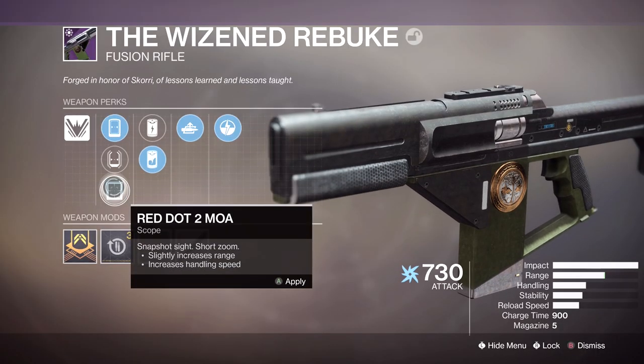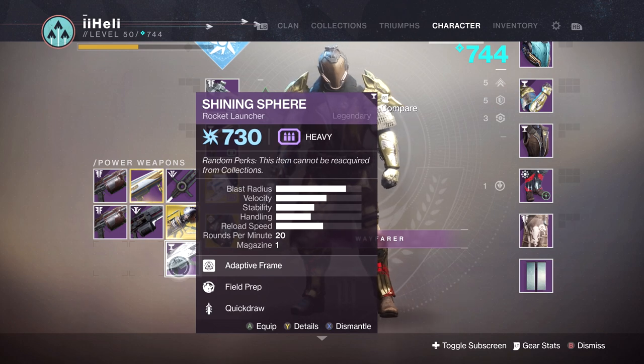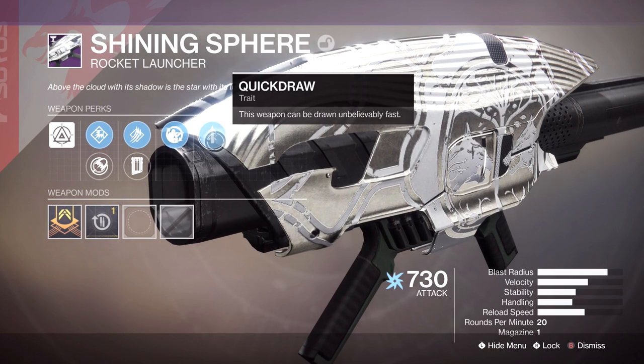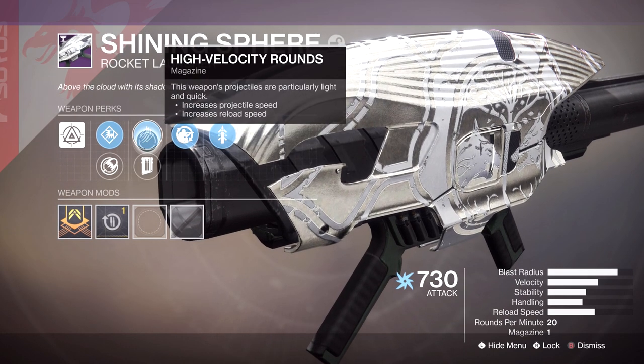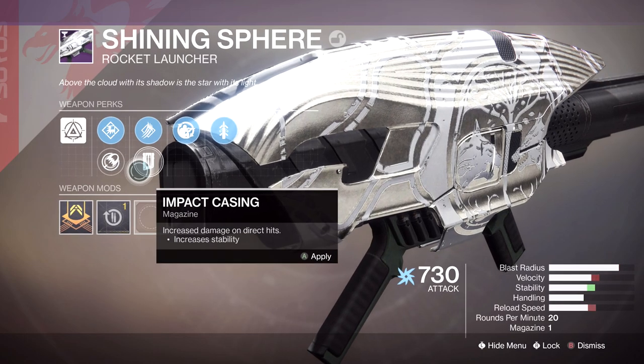Also Clean Shot, Hitmark, and Red Dot 2 as the sights. The Shining Sphere Rocket Launcher — we have Field Prep and Quick Draw. One thing I do know about Field Prep is it's good on grenade launchers. But Quick Draw and what else do we have? Impact Casing, High Velocity Rounds, Volatile Launch, and Confined Launch. It's just not that good, is it?